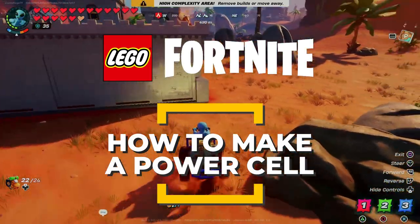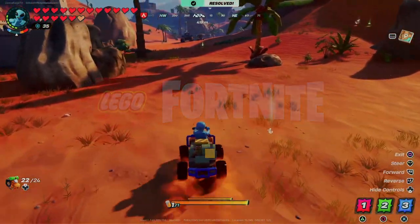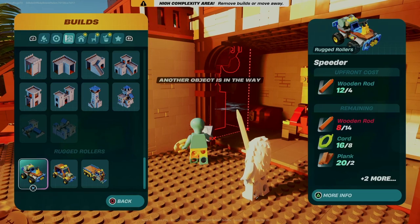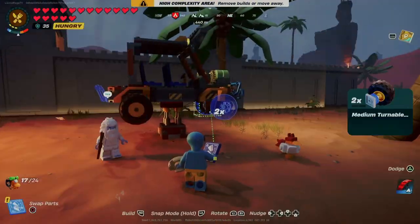All three of the new LEGO vehicles have a power center that must have at least one power cell for power, so it's time to get to work making some. You may just want to skip ahead and build the vehicles, but making a power cell takes a painful amount of time, so you're best off getting that going, then building the vehicles.